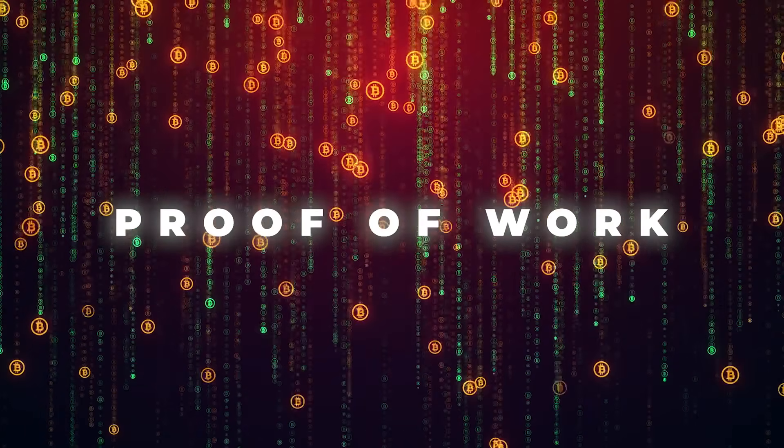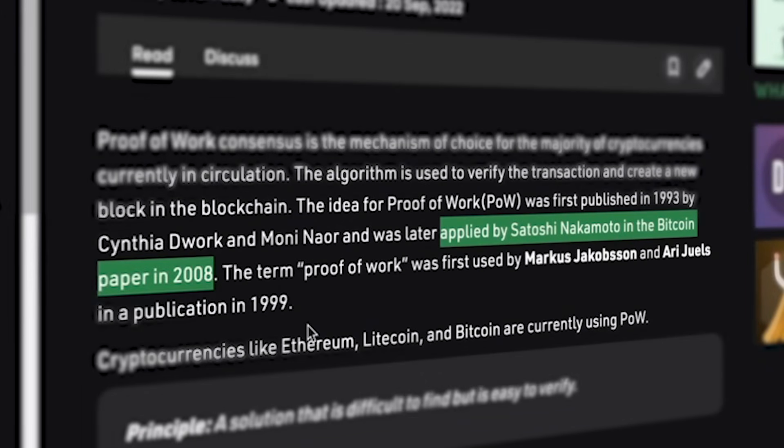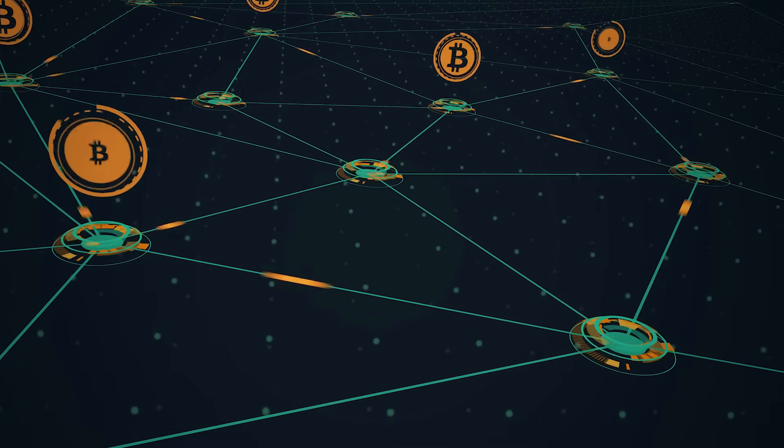Proof of Work is the original consensus mechanism, first implemented in Satoshi Nakamoto's Bitcoin back in 2009. In Proof of Work, virtual miners have to race each other to solve complex mathematical problems, with the winner given the right to update the blockchain with the latest verified transactions. That miner is then rewarded with a predetermined amount of Bitcoin. Proof of Work gets its name from what has to be done to be trusted in the network — the miner must first solve the unique problem and then prove they performed the work.